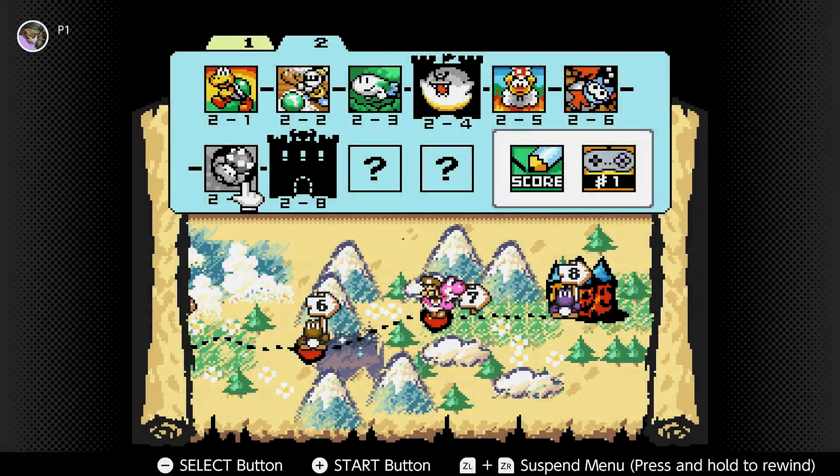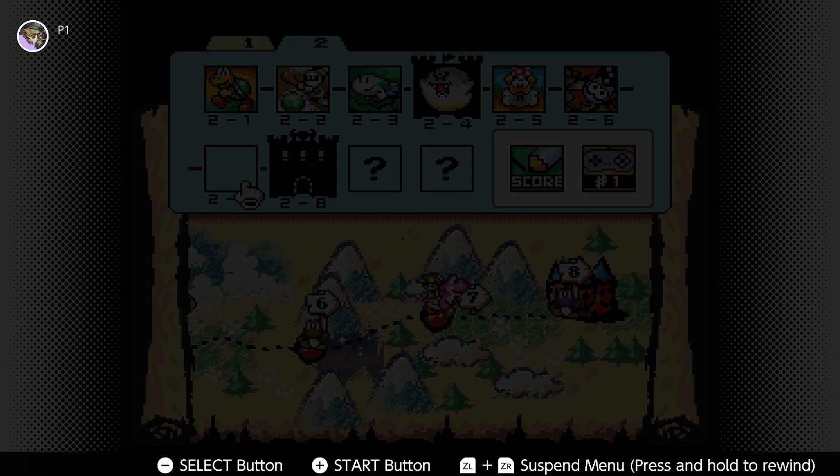Hey guys, Lady Phoenix here, and welcome back to some more Super Mario World 2: Yoshi's Island. In the previous video we took on 2-5 and 2-6, and in this video we are going to complete World 2 by doing 2-7 and 2-8. It won't let me click on it, so whatever — let's just go ahead and get started.